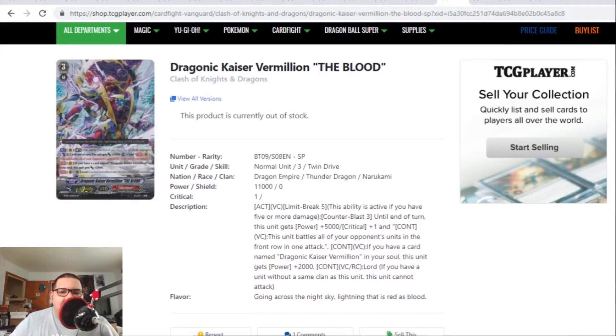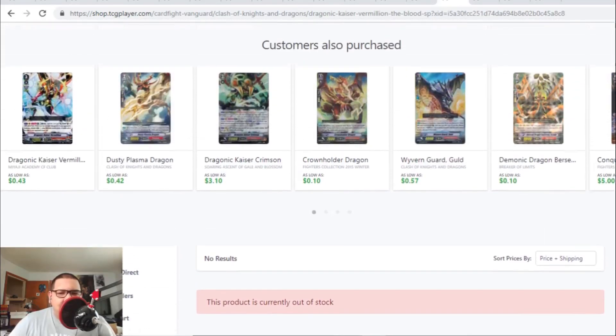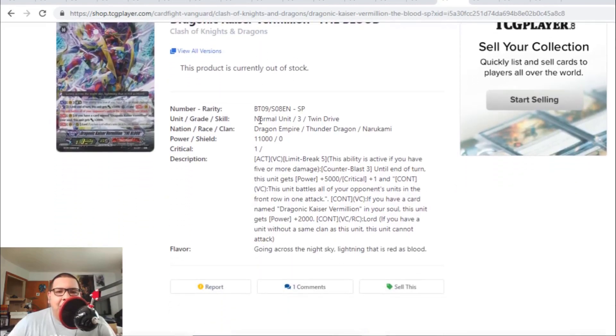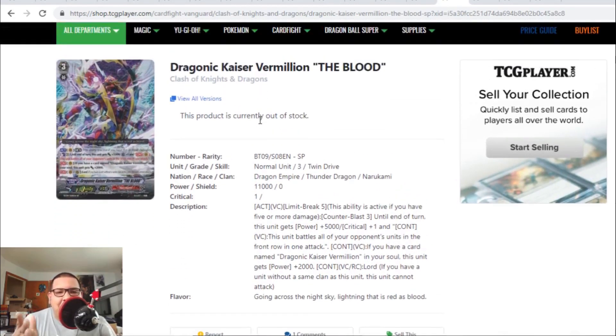Speaking of Vermillions, Dragonic Kaiser Vermillion the Blood SP version is completely bought out — they're all gone off the market. Last time I'm pretty sure we saw like two copies or possibly one copy left, but now they're completely gone. If you guys have any copies of this card, I'm pretty sure you can put it up online and sell it for like $20 or an easy $25.